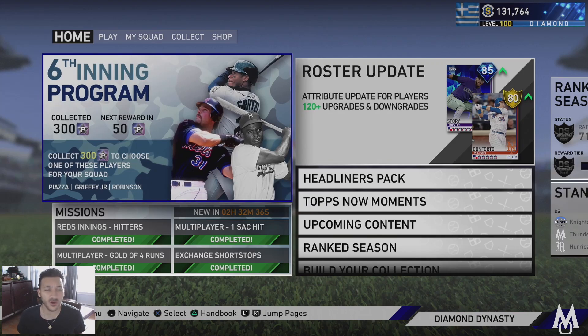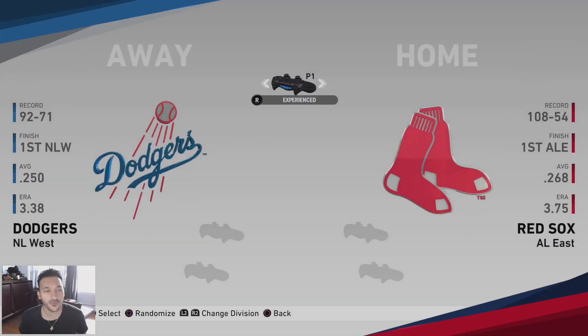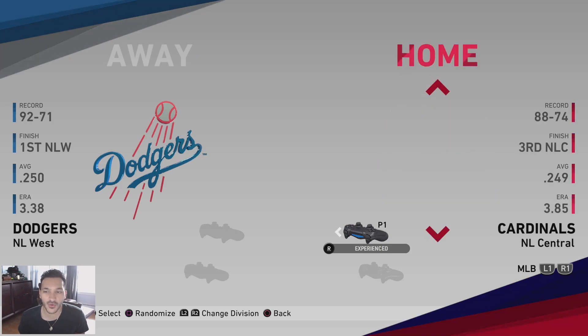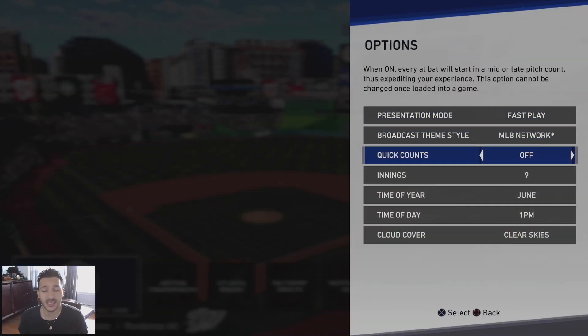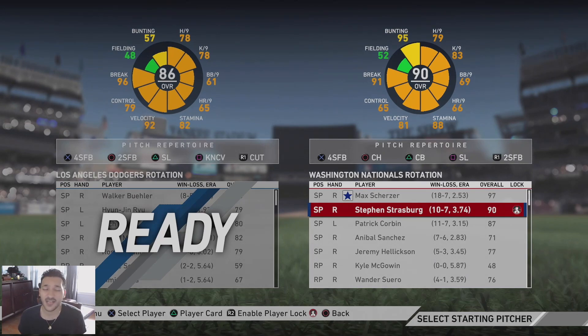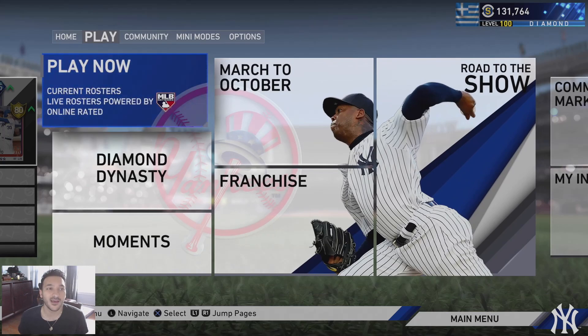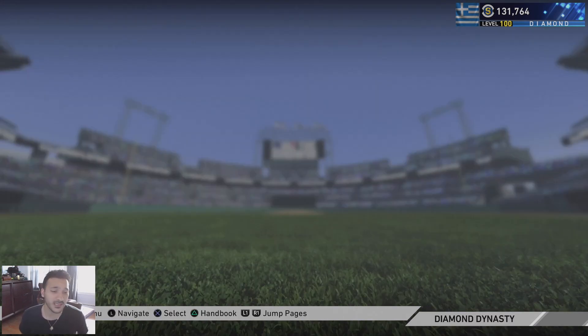The best tip for the program is to do everything involved — all your daily missions — and then whatever points you have left, grind versus the CPU. The way I've been doing it for the last few programs is Play Now games: go to Play Now rosters, pick a team — I normally use the Nationals because Strasburg has a quick motion — be the away team so you play at an AL stadium and have the DH, turn on quick counts, player-lock with Strasburg, and get those nine-inning games done. It takes about five to ten minutes per game for one program point.